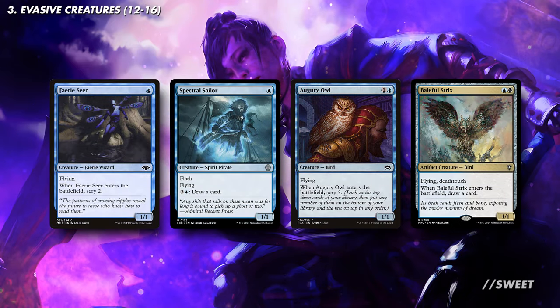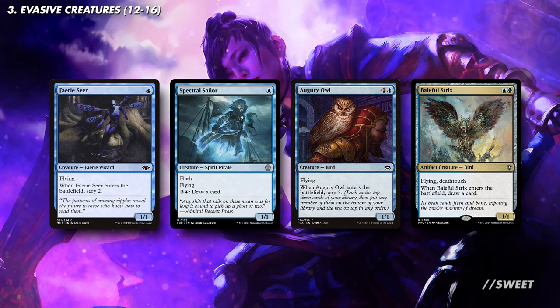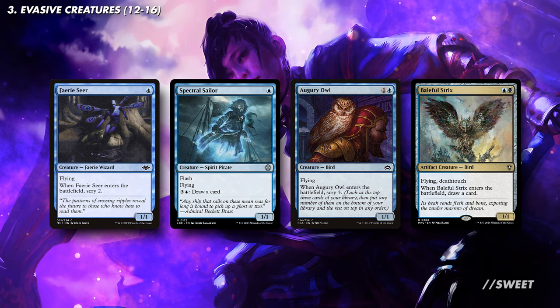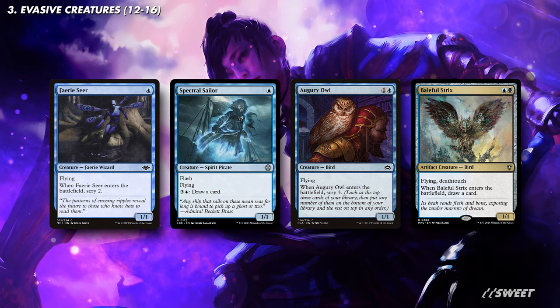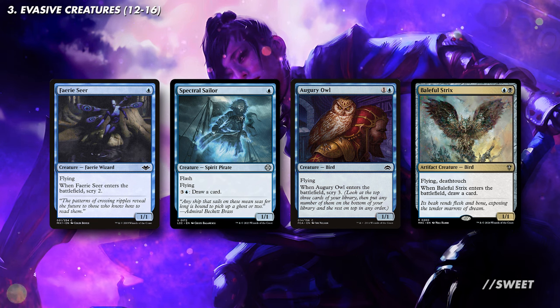Next, we have some evasive creatures with some card draw or some card selection tacked onto them. You have cards like Faerie Seer, Spectral Sailor, Augury Owl, and Baleful Strix. The fact that these cross over with other things that the deck wants to do is fantastic. Additional card draw is always going to be good, but scry effects that let us manipulate the top card of our library will mean we're more likely to put some high mana spell on top, ready to flip with Yuriko and deal a bunch of life loss to each opponent.